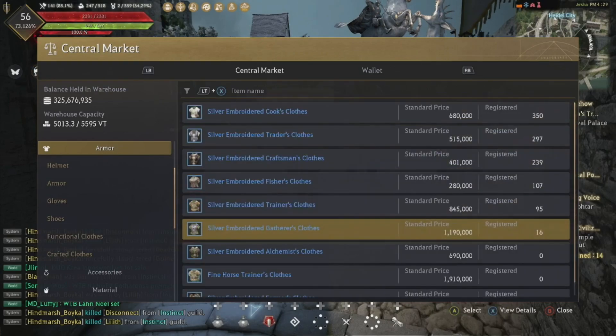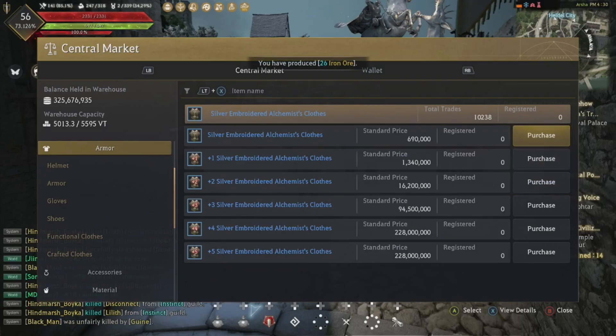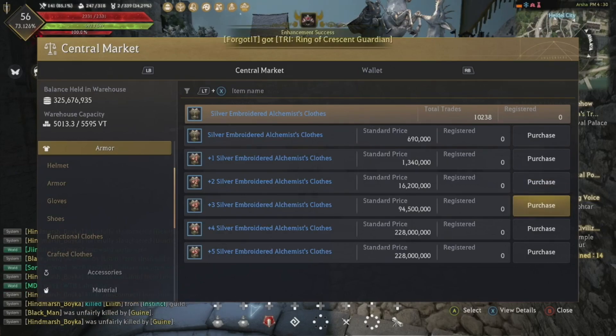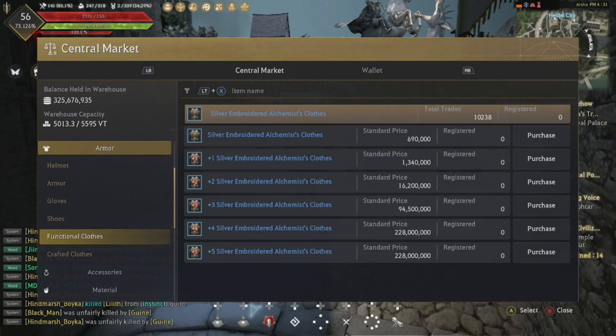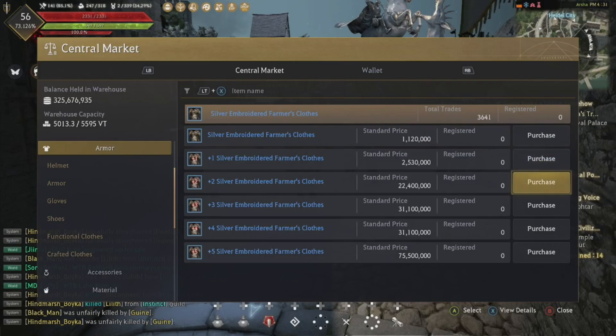A really important one is alchemy clothes. As you can see, there are none on the market right now, so put pre-orders down on base, plus one, plus two, and plus three. Once you get one, take your lower pre-orders off and start wearing it. You will see alchemy plus threes hit the market and the price will be going up soon on EU. Similarly for farmer's clothes — completely sold out — so do the same: pre-order all tiers, then sell your lower ones once you have your plus three.